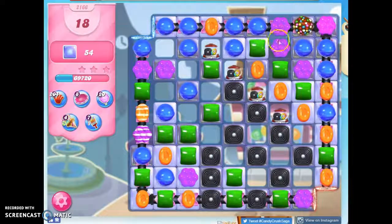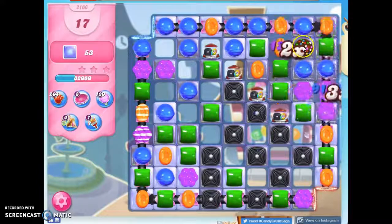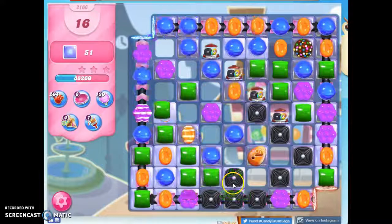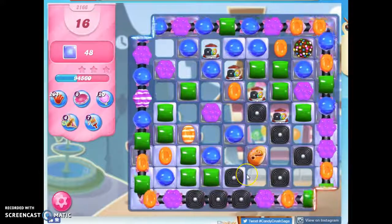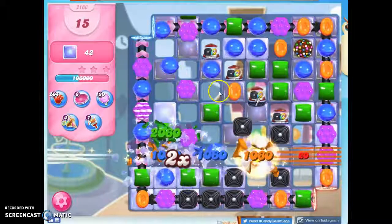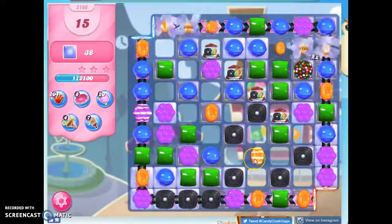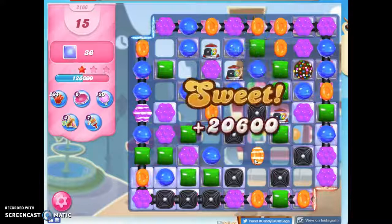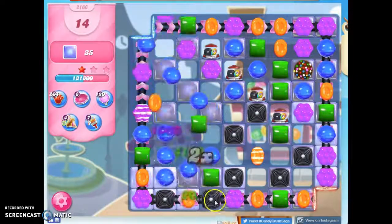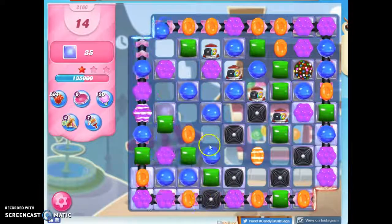It looks like I might be able to get another color bomb. If things... nope, I forgot to look over here. So removing licorice so no new licorice drops down, looking for something to set that with. All of these fun little things — I got something good in here. It could have been a really thick frosting that tied things up. I should be very careful when I'm releasing those mystery candies.